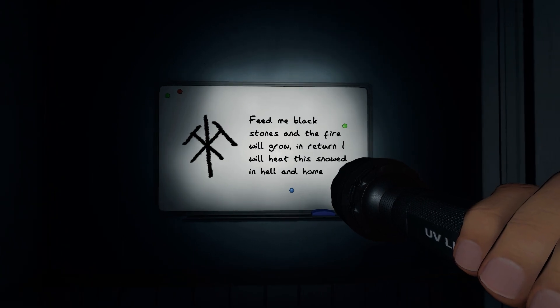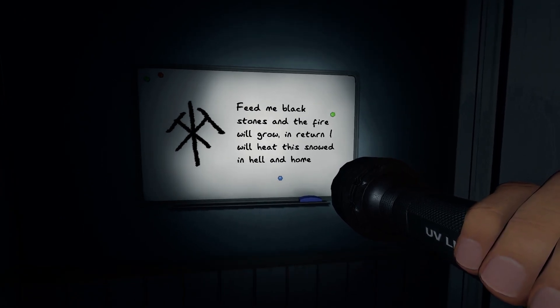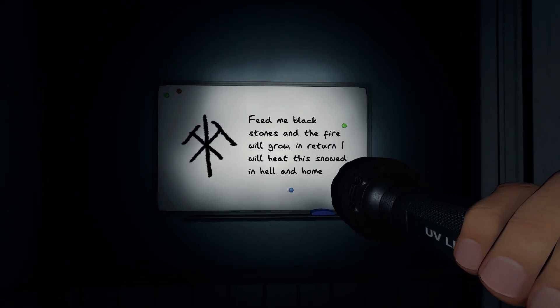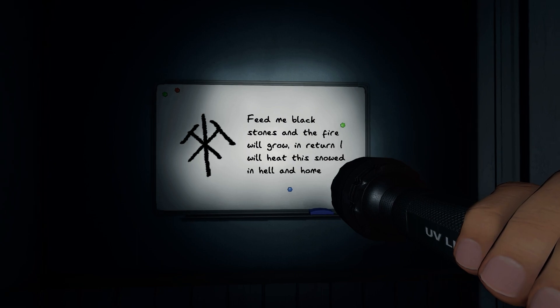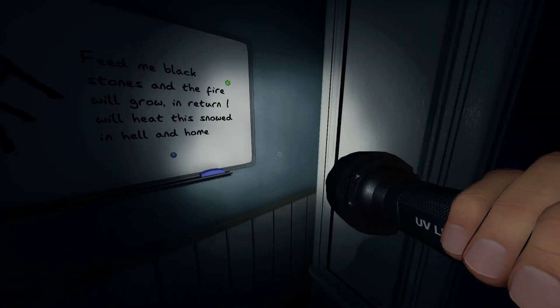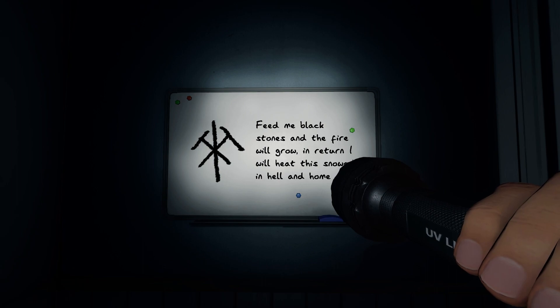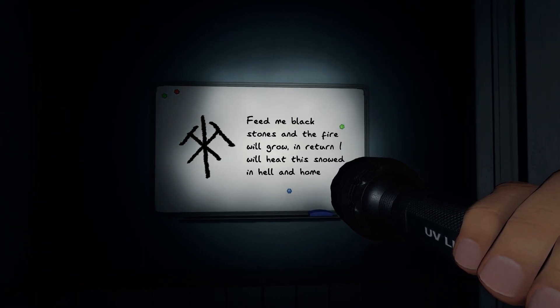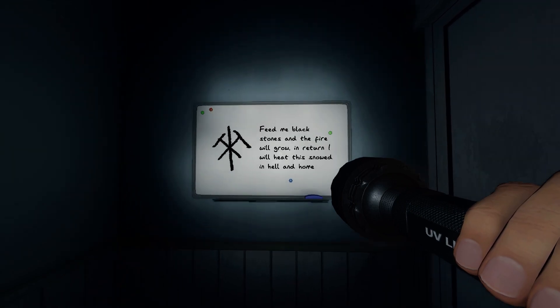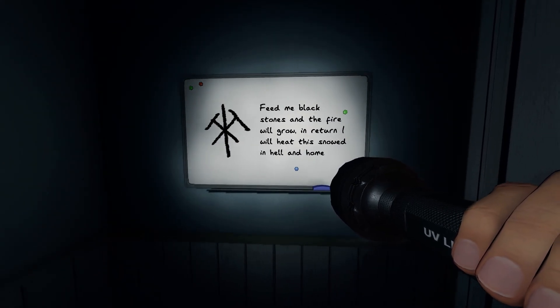'Feed me black stones and fire will grow' means it's talking about a coal-fed furnace. 'In return, I will heat this snowed-in hell and home.' There was an Easter egg on the old asylum map where a patient was writing with UV all over the walls because that was her home. As an Easter egg, they made it so she would talk about going to Sunny Meadows — a new facility she would eventually be calling home. And it is certainly a hell and a home.